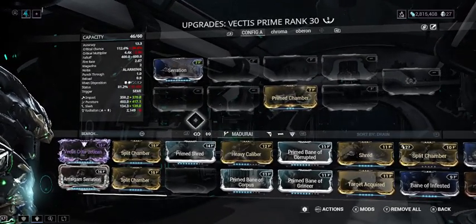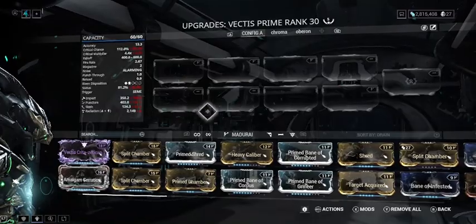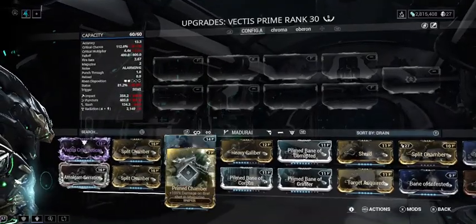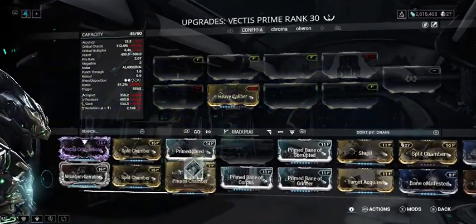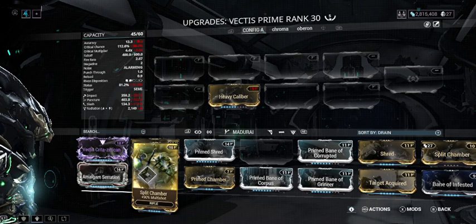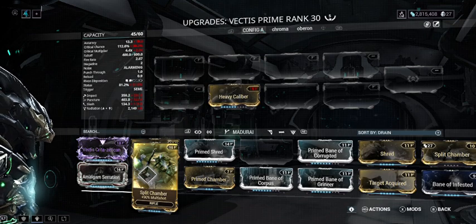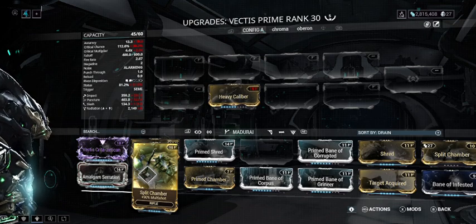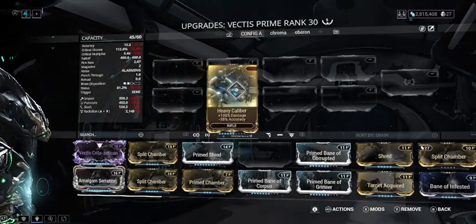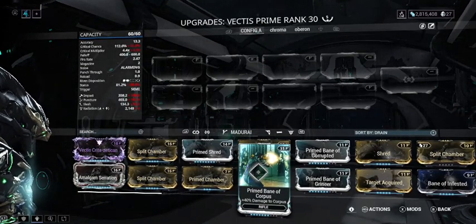The way Serration works is it takes your base damage and multiplies it by 1.65, and that's your total damage. The difference between additive and multiplicative damage: if you add Heavy Caliber and Serration together, instead of taking 1.65 times base damage and then multiplying that total by 1.65, it adds them — 1.65 plus 1.65 equals about 3.4 — and then multiplies that by your base damage. Prime Chamber works the different way.